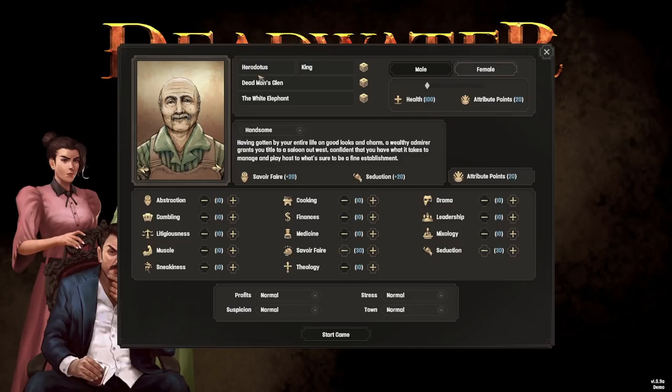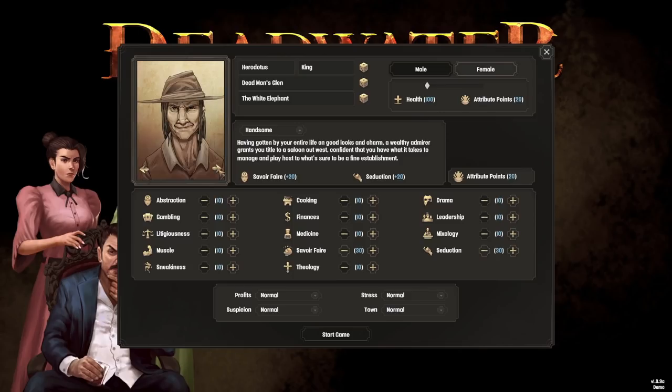The character at the moment is called Herodotus King in Dead Man's Glen, and the saloon is called the White Elephant. I don't think that's good enough - this is not going to do at all. Also there's a great big load of character portraits. There are some very interesting characters in here. There's one with a great hat - look at that hat, that is a very impressive hat. Well done on your hat, sir.